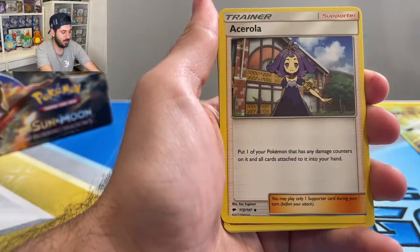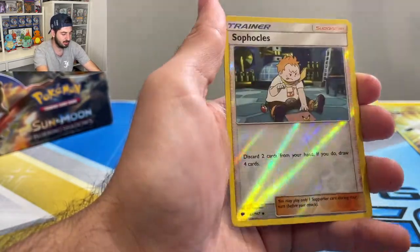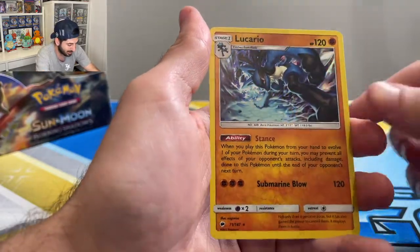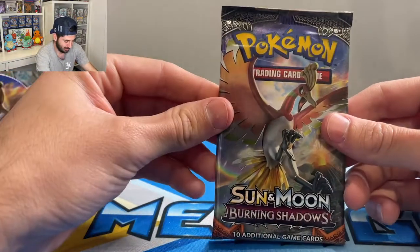Cedra, Bodybuilding Dumbbells, Riolu, Grimer, Noibat, Horsea, Vulpix, reverse Sophocles, and a holographic Lucario — look at that artwork, so nice.